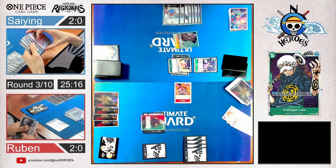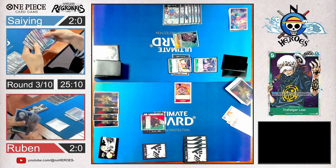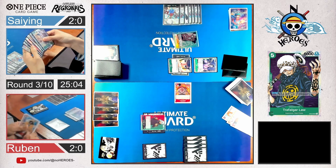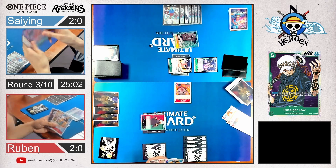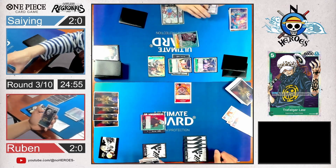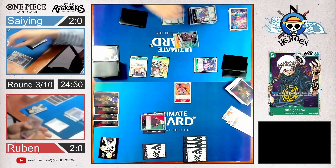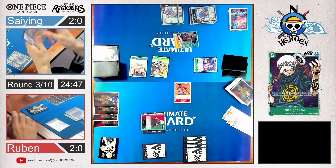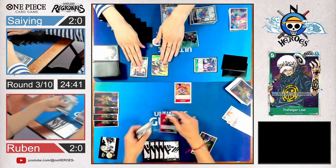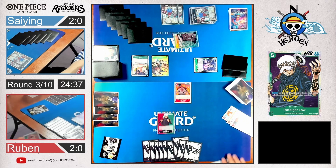He controls the board so far, but he's dropping low on life. He has to keep his life up. The Law player has to make a comeback now. Kinemon is betting on Kozuki Odin so he can swing twice. This is the 7-cost kit — the blocker kit maybe. Pretty unlucky with the glare, so we can assume it's the 7-cost kit.